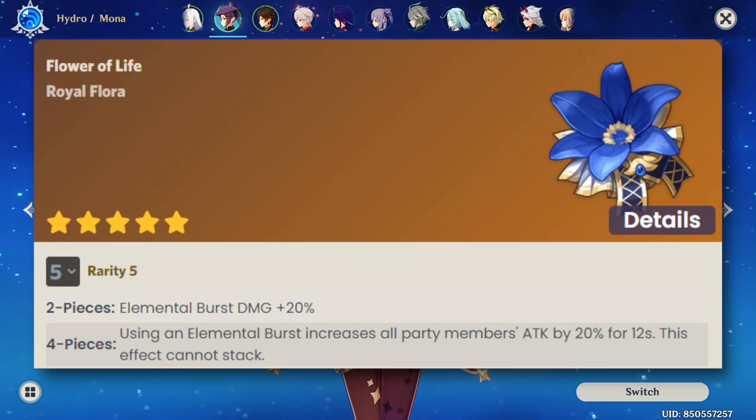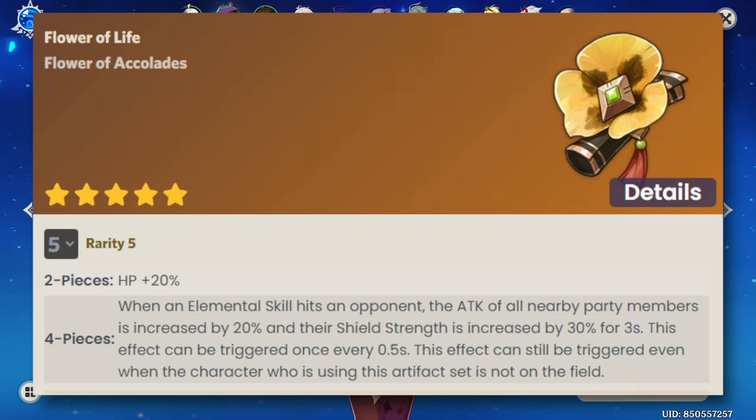Next up, we have 4-piece Noblesse Oblige. This is a good option thanks to Mona's constant burst uptime, providing a decent attack bonus to the entire party. However, this should only be used if you don't already have another Noblesse user in the party. Alternatively, 4-piece Tenacity of the Millelith is also a good team buffing option, thanks to her off-field skill being able to proc the set bonus very reliably. This set becomes more impactful if stacked with another party member who is also carrying Noblesse.